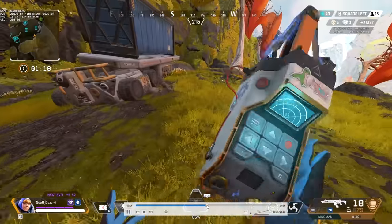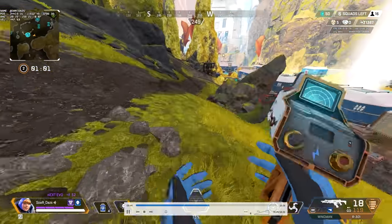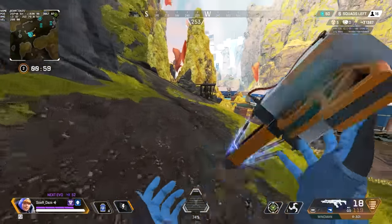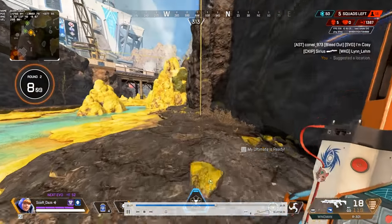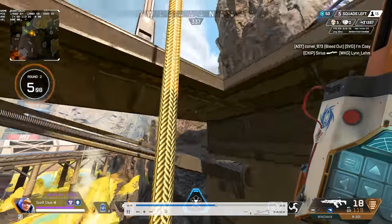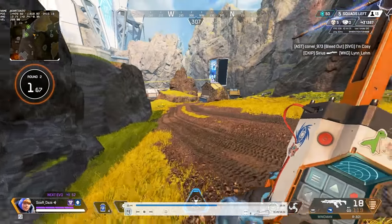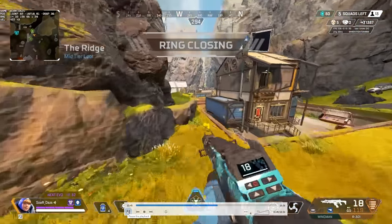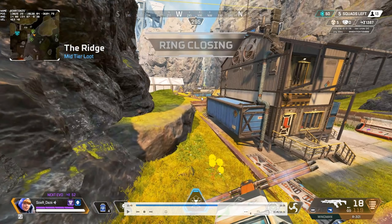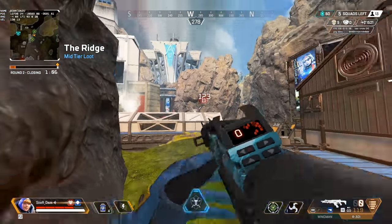I catch that there's a team fighting further away — I cut through geyser and see shots all the way on the other side. Can I get involved? I take height and hear them fighting above on the left side. Through first glance I identify one guy on the roof looking down — there must be a team below. I decide to get entry damage and land 123 damage, but he drops down for safety.